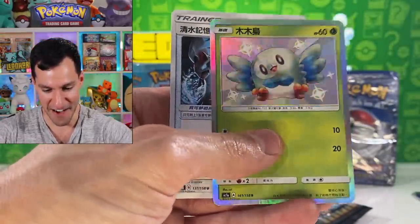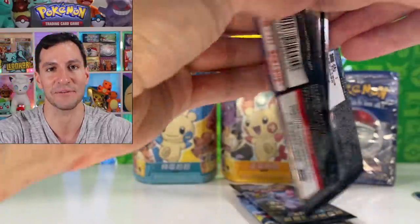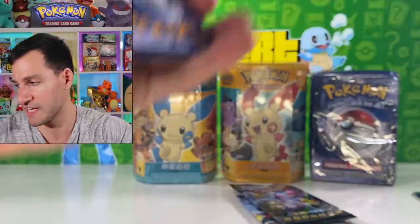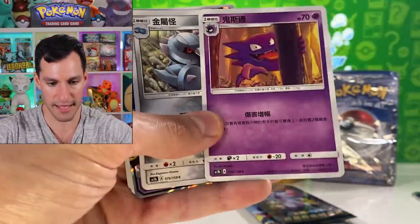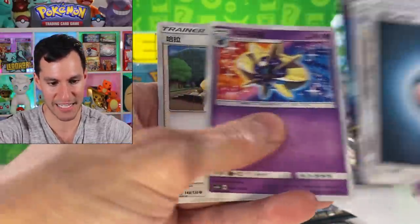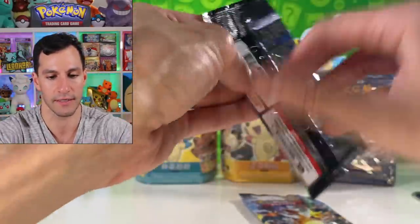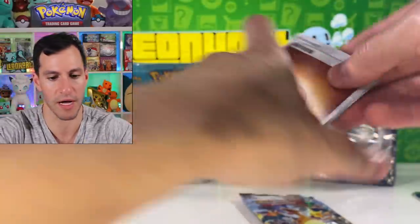Stun Fisk, Rattata, and a very nice regular shiny Rowlet — not too bad. I got so excited when I first pulled that card in the English Hidden Fates set. It's a cool-looking card. Haunter, Lunala GX, and Cosmoem.